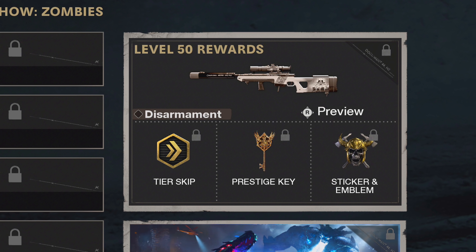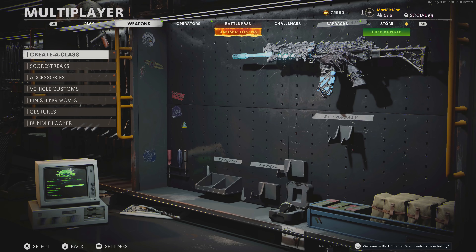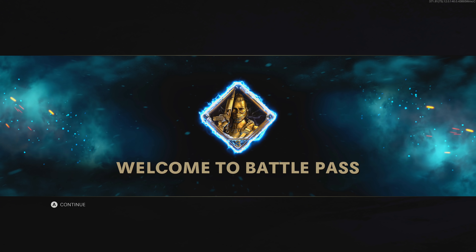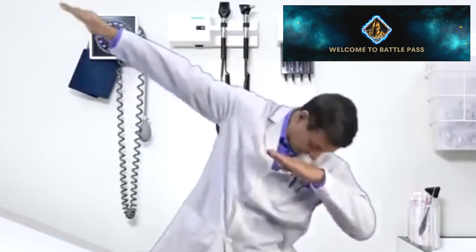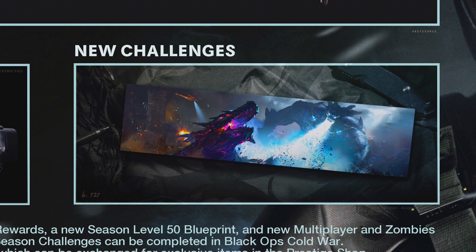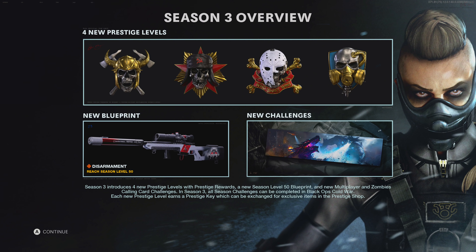You get a blooper at level 50. Look at the zombies one — these are sick. They added the new maps. The numbers, Mason — what do they mean? Welcome to Battle Pass. I love the theme of this season. Battle Pass — these nuts. Season 3 overview. The seasonal challenge calling card looks so nice — I get those every season for multiplayer and zombies, so I'm really excited to get this one. That's the best one by far.